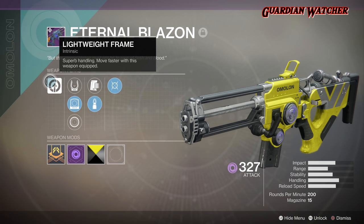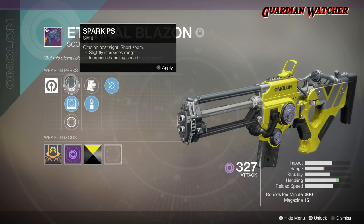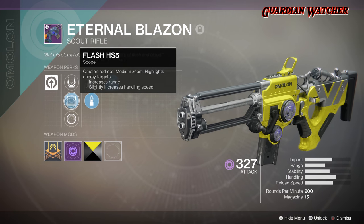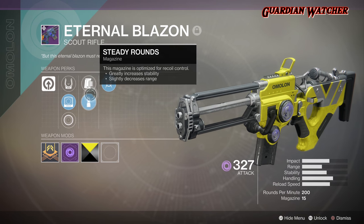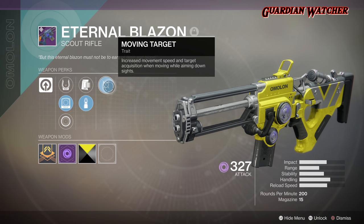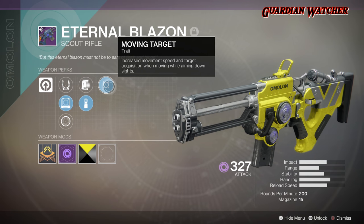Perks on this weapon: the Intrinsic Perk is Lightweight Frame, which gives you superb handling and you move faster with this weapon equipped. For the Sights, we have Spark PS, Flash HS5, and Signal MS5. We also have Appended Mag and Steady Rounds. And for our trait, we have Moving Target, which increases movement speed and target acquisition when moving while aiming down sights.